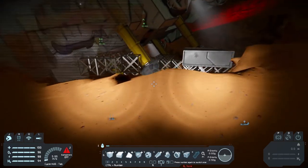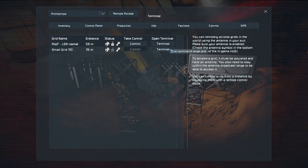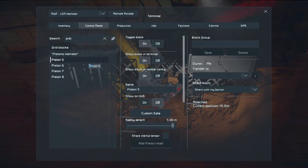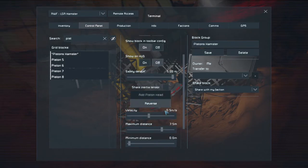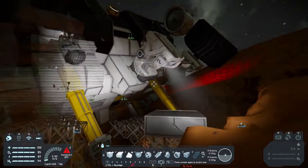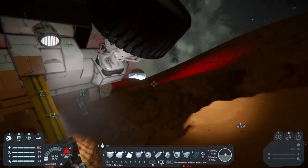I think what I'm gonna try to do is pull the pistons in, so you can put the platform back under them. Oh no, no, no, no. Don't wanna do that. Okay. I think one of the wheel parts is now stuck in the ground as well.